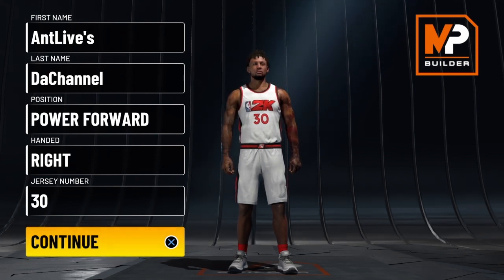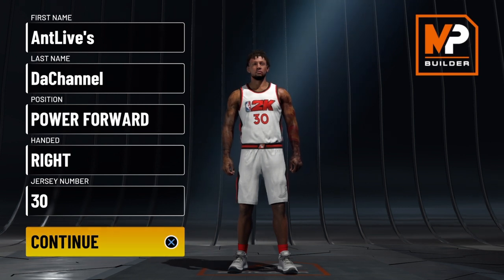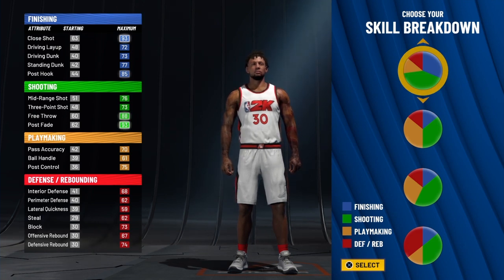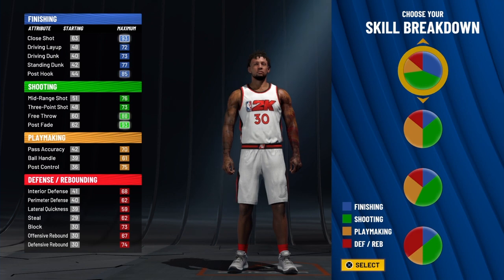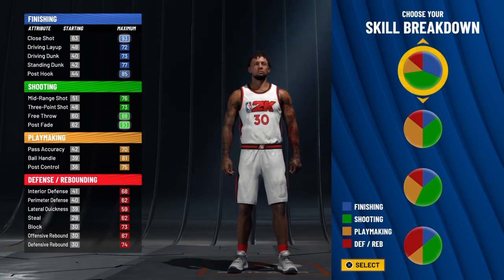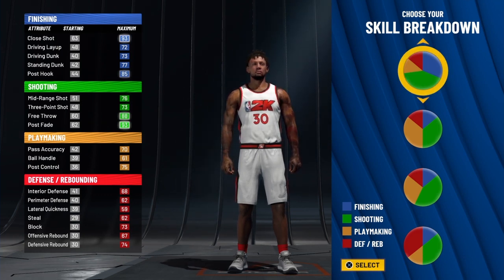I say it once and I say it twice — I am the old head goat builder. So let's get into this build. Skill breakdown: the green and the blue pie charts. Anything with green and blue is the best pie chart to use this year on the game, because you get scoring — both outside and inside scoring — at a proficient level. Shooting and finishing are the best pie charts combined together this year. We want the two-thirds shooting and the three-fourths finishing pie chart for the skill breakdown.